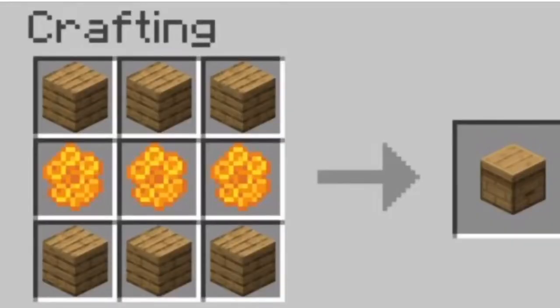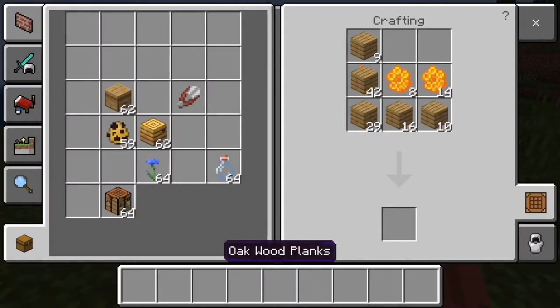The crafting recipe for the bee hive is as follows: a layer of honeycombs on the middle row, surrounded by two layers of oak planks.